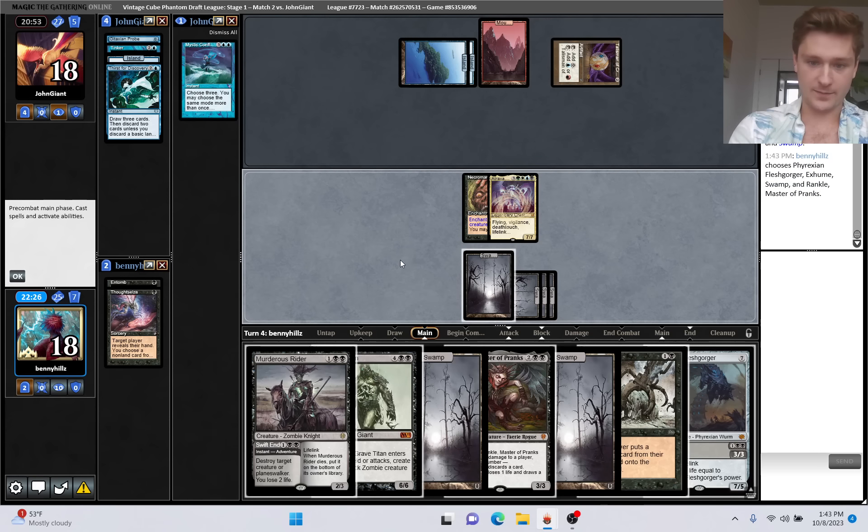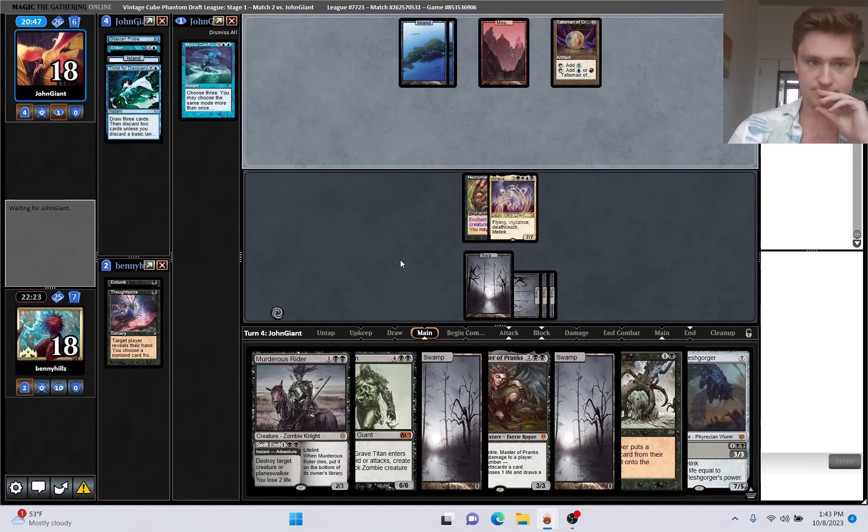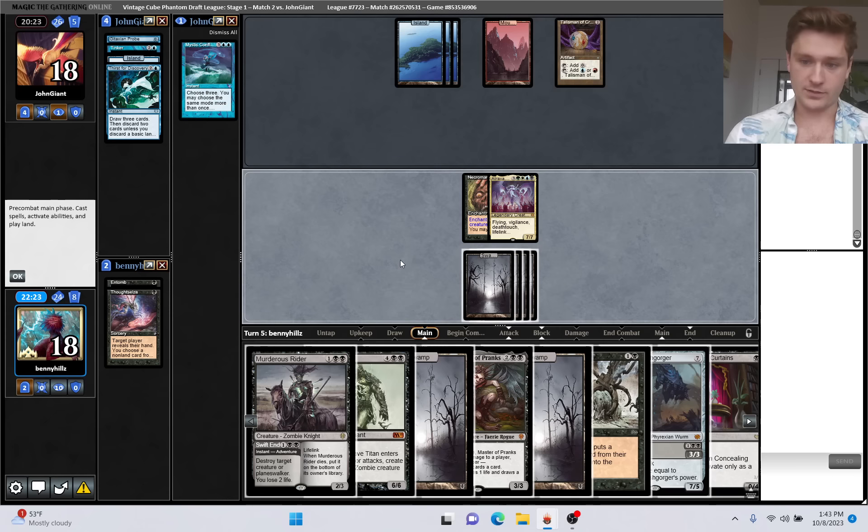Pretty solid - we get to draw back up to seven cards. We have a 7/7 in play. They can balance it, but we can continue deploying threats. I'm just going to go to combat - they're probably going to balance this Atraxa. They could just take the hit from Atraxa once. I don't want to play Rankle though - I'm just going to let them Counter-Rankle, balance Atraxa, draw a card. That's doing exactly what they want us to do. I'm going to start by attacking.